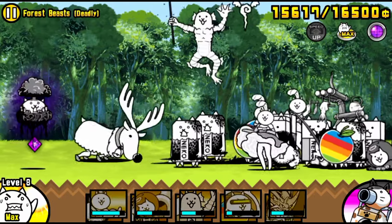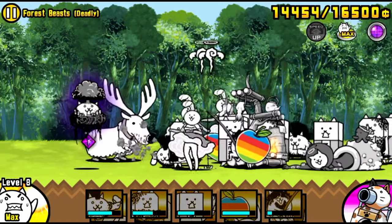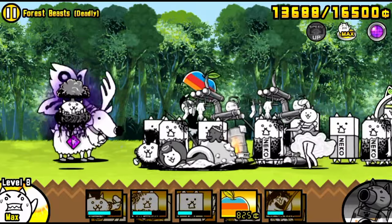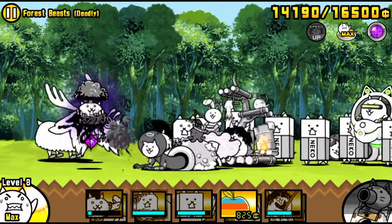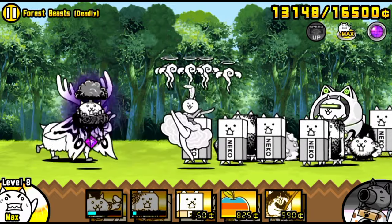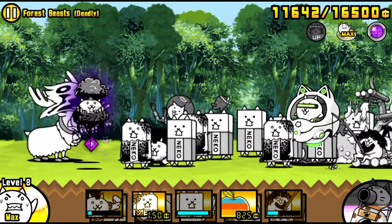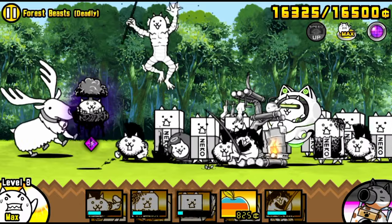Once that's done, it's pretty much just cat spam. Maintain your cash though — it can be draining constantly spawning Octo and Fish Man and Seafarer. Just make sure you have enough cash for Cyberpunk every time it recharges and enough for all the boar waves. Other than that, push as much as possible.